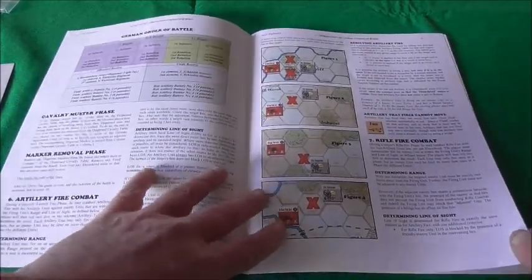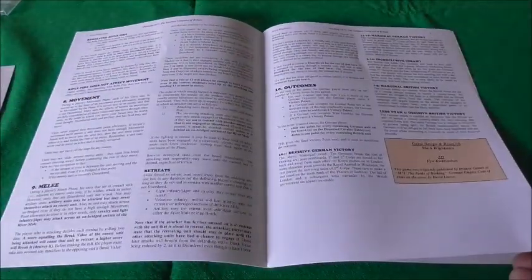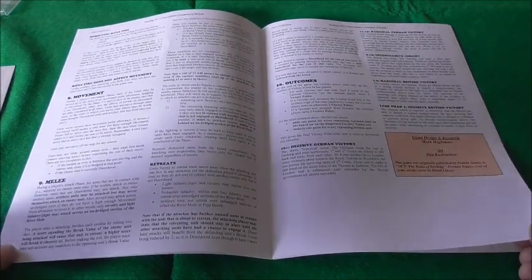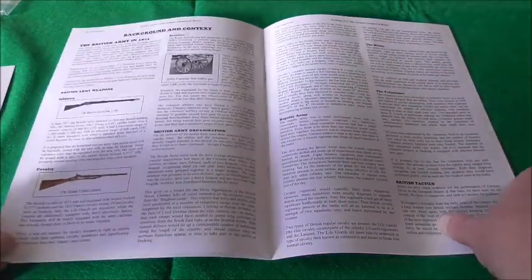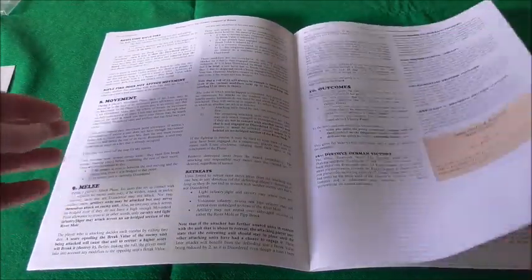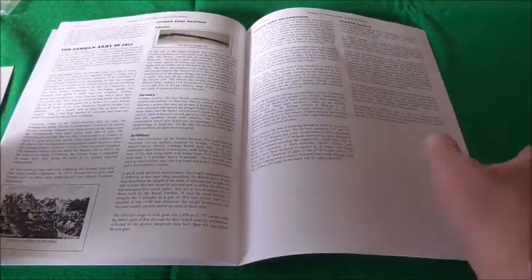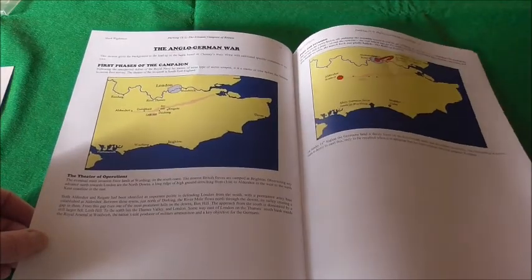When it was done, this German-speaking force arrived on the southern coast of Britain and Britain had to hastily sort out volunteer regiments and the militia and goodness knows what — the baker and his dog, everybody — to try and stop these German-speaking invaders reaching London, which was their goal. We've got background and context starting on page 9. Not many rules at all. So we've got the regular army, the militia, volunteers, the German army in 1871, and the Anglo-German warfare stages of the campaign.